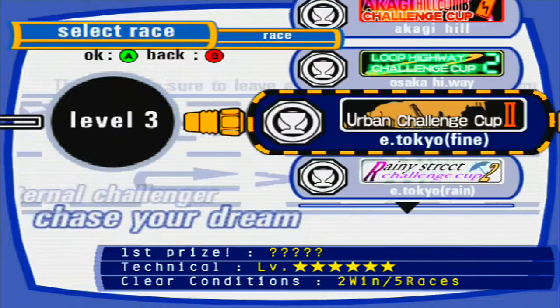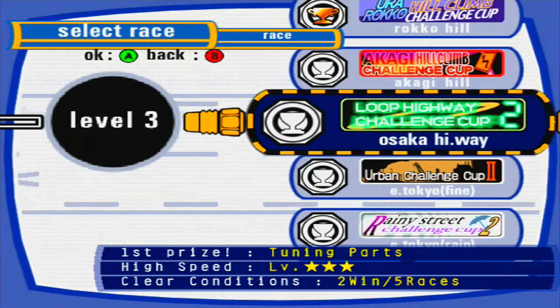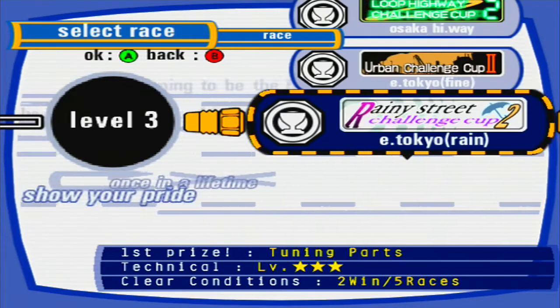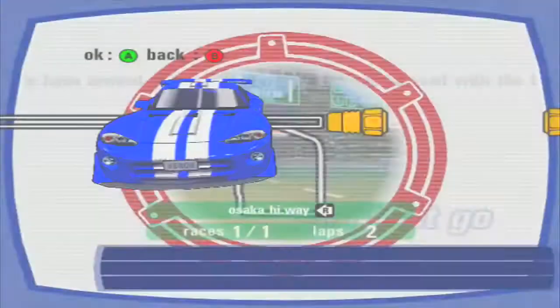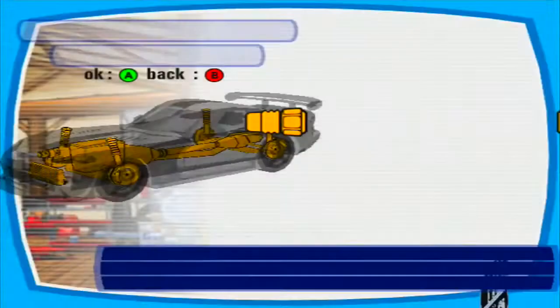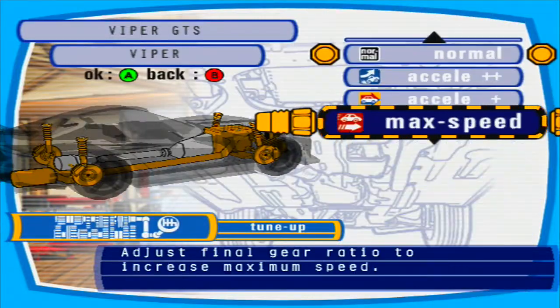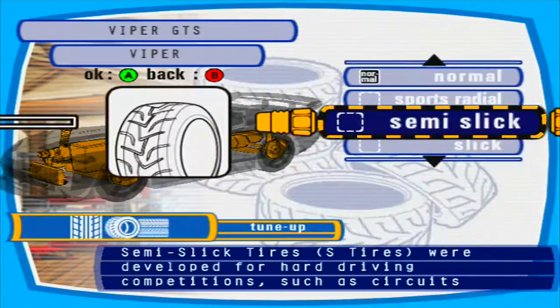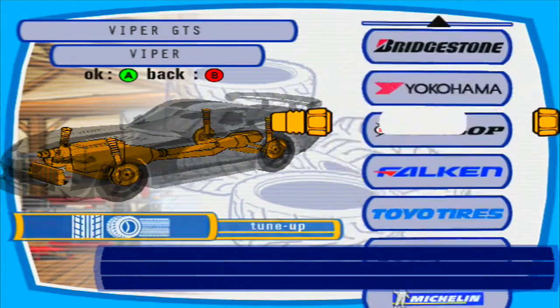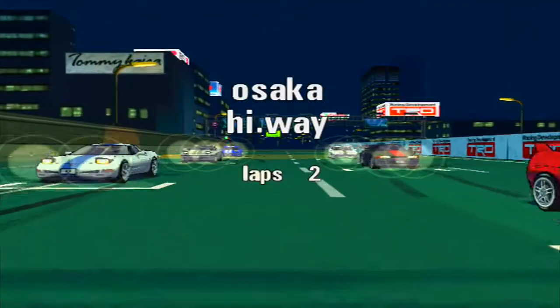Next up, by difficulty we can choose either the Loop Highway Challenge Cup Two at Osaka Highway or the East Tokyo Rain. I'm going to go with the Loop Highway Challenge Cup Two at Osaka Highway — pretty much what we already did in level one, except now there's a second lap. Let's go for max speed, and because this is all tarmac highway, let's go for slicks.